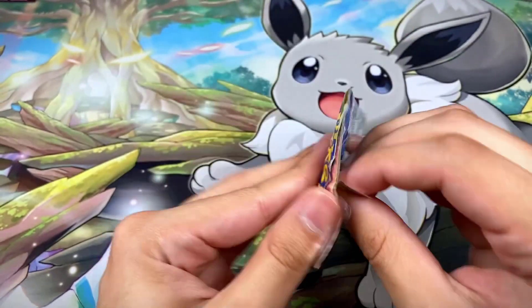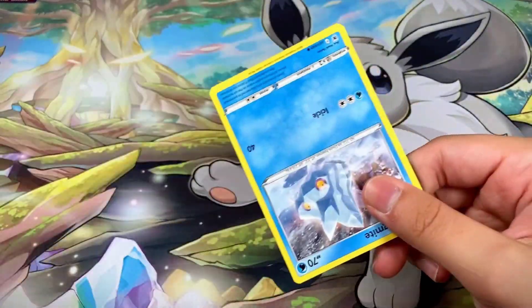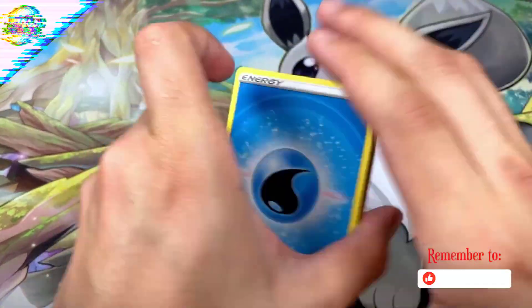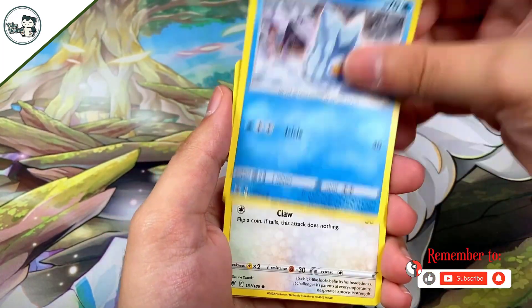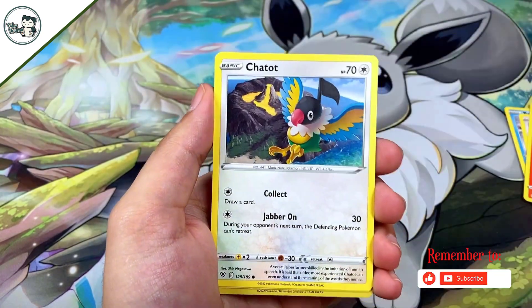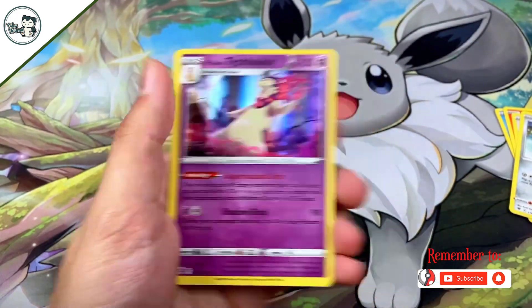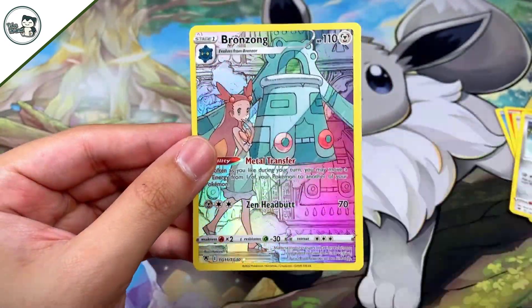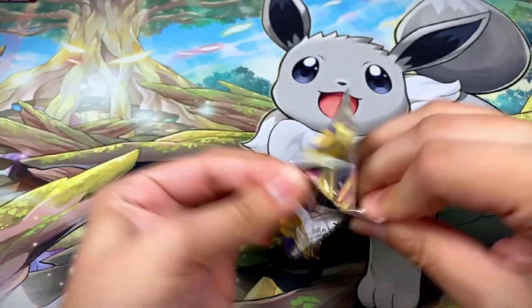Pack twenty-four has Samurott on the front with a black border code card! We got Water Energy, Hisuian Heavy Ball, Purugly, Ursaring, Bergmite, Rufflet, Sneasel, Chatot, Bronzor, a Bronzong Trainer Gallery, and a Hisuian Typhlosion hollow rare right behind it — cool artwork on that Bronzong!